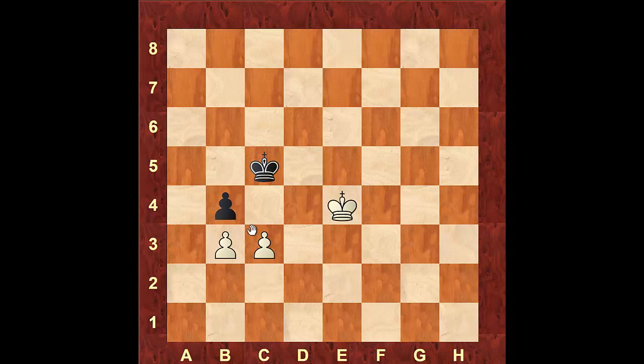If black pushes the pawn to b4, we don't want to take — if you take, he's going to take back and win the other pawn and get a draw. Instead, we push the pawn forward, forcing black to retreat. Let's say he retreats to c6; we slowly bring our king closer with king d4. If he takes the opposition on d6, we push the pawn, and if he blocks, we access and take his other pawn. With king to c7, we take the other pawn and win the game.